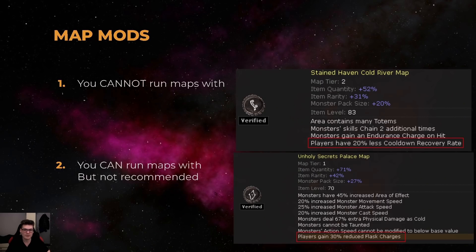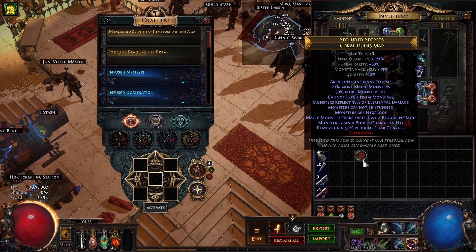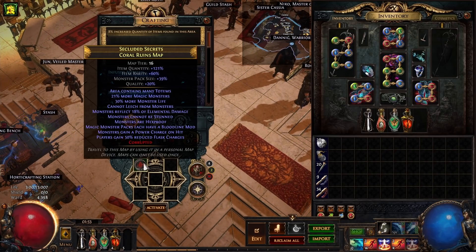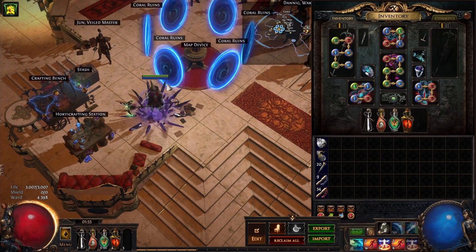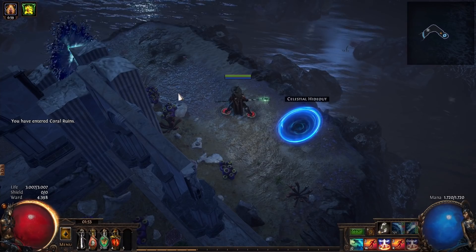For map mods you cannot run: you definitely cannot run 'players have less cooldown recovery rate,' as that misaligns your summon skeleton duration from the cast when damage taken cooldown, so your loop won't work. The other mod you shouldn't run is 'players gain reduced flask charges' — if you stop killing mobs your flask will run out and you'll die. You can technically run reduced flask charges maps since you still kill mobs and gain more than enough charges in a normal map run, but it's not really recommended.